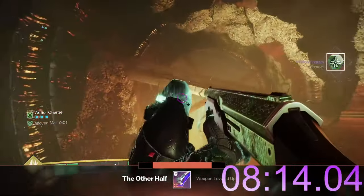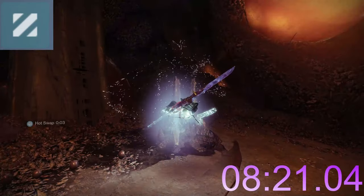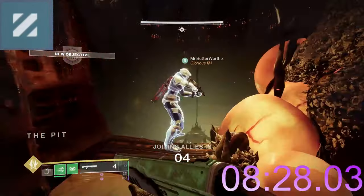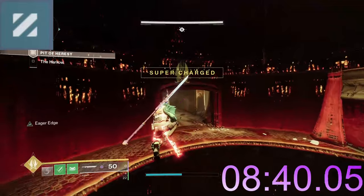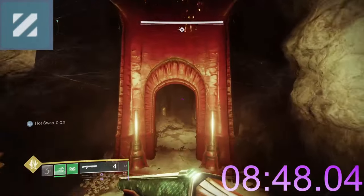Unstoppable champions will take reduced damage until they are stunned, which requires an unstoppable weapon mod. This is unique compared to the other two — you need to be aiming down sights for a brief period before shooting at that champion. This takes a little time and there have been a number of bugs, so oftentimes people will use subclass verbs to deal with unstoppable champions instead.